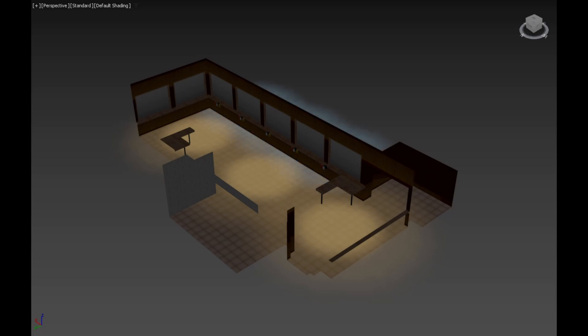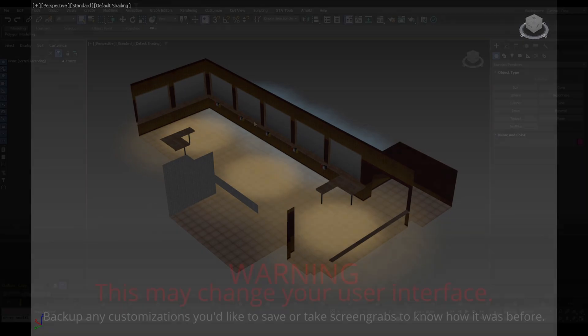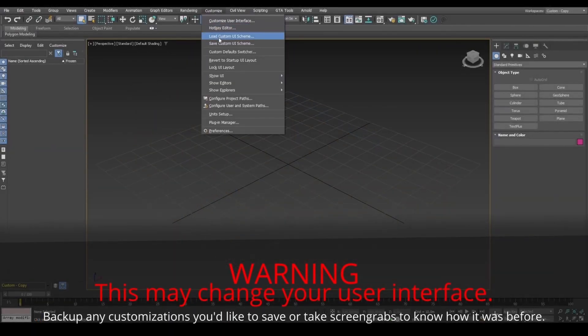We can also change the color of these shadows, their intensity, and their draw distance among other settings, making this a great alternative to vertex pre-lights for ground lighting. If you're on version 2021 or above,